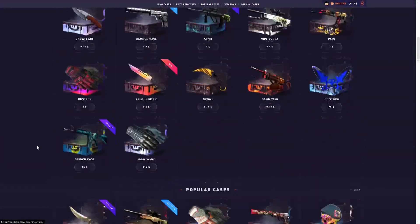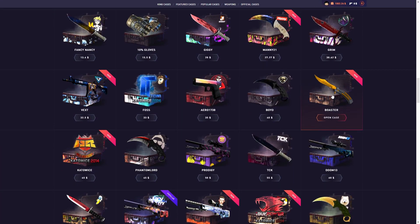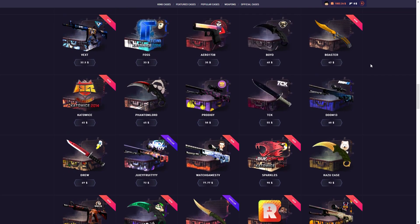Today's video is going to be about the new cases they released last week — they released the Poster case and the Neon Dream. We're going to be opening a bunch of these cases, trying them out, and hopefully making some profit. Let's get right into it.